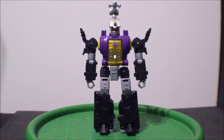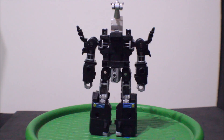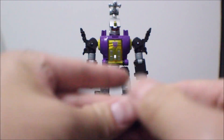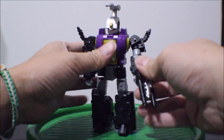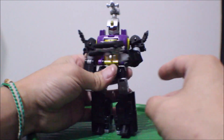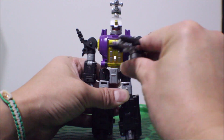Here is Bombshell out of the package. There's the front, there's the side, there's the back, there's the other side, and here's the front again. For the accessories, there is his weapon — and that goes on to his hand like so. His weapon is kind of like Grimlock's weapon, as you can see.